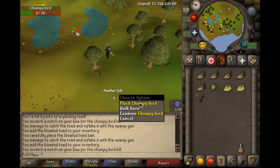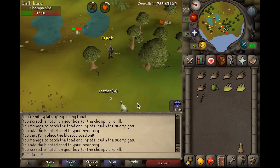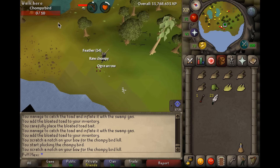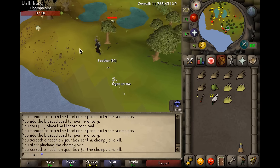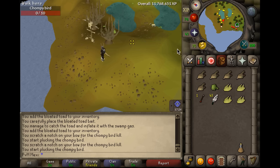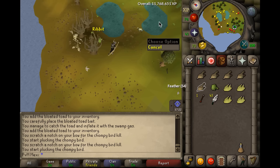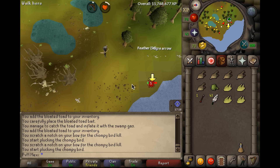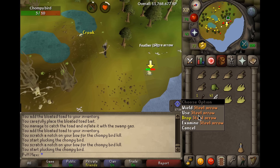It is advised to wear high ranged armor and have a higher ranged level than 30, because the ogre bow you're hunting with is very slow and that's the only way to kill those chompy birds. You want to be able to kill them in one hit — as they only have 10 HP that shouldn't be too difficult — but sometimes it takes a couple of hits and the bow just hits really slow. It's also advised to bring an Ava's device or accumulator to save yourself some arrows.